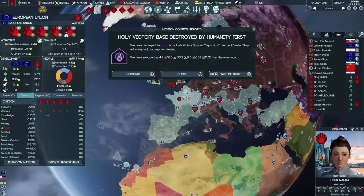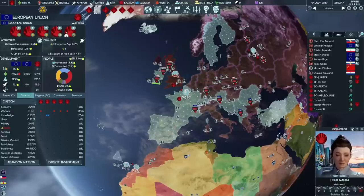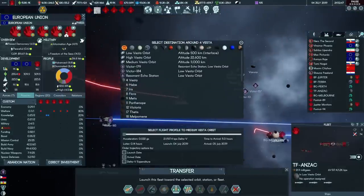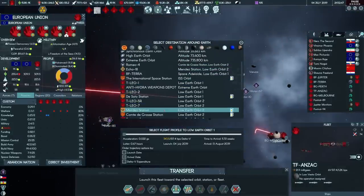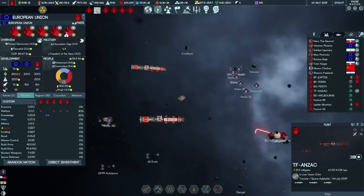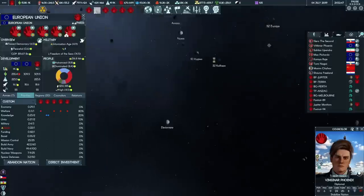The other fleet has not gone for the intercept, so I can send the ANZACs straight burning, full speed, back to Space Adelaide. Don't stop for anything — 5.2 weeks. Light your engines. Go, go, go, boys.